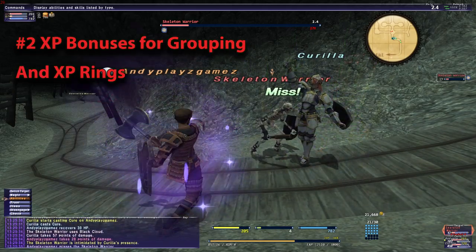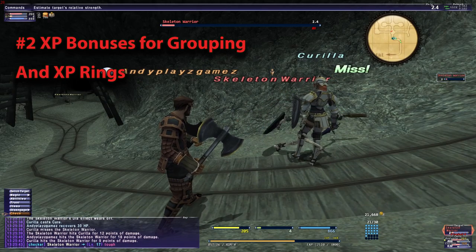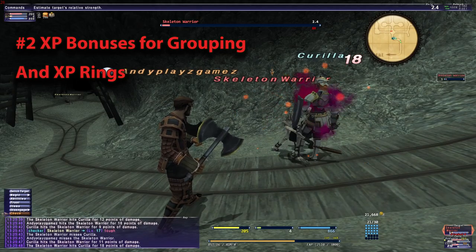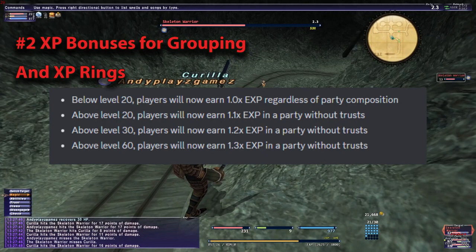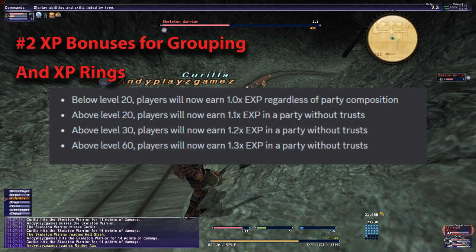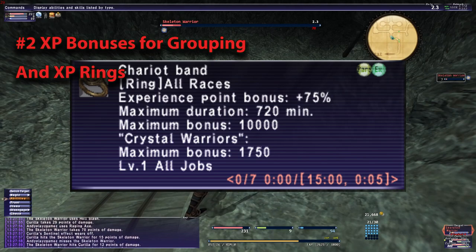Tip number two: XP bonuses for grouping and XP rings. Cat's Eye's Crystal Warrior game mode is a challenge for many reasons, but one is the XP grind. Crystal Warrior is era-accurate XP — that means without the bonuses that came later in retail. However, there are bonuses you can get by grouping up with other Crystal Warrior players. Players can earn a 10%, 20%, or 30% bonus to their XP depending on the level when grouping. XP rings are also available, but the bonuses are capped at lower than retail amounts.